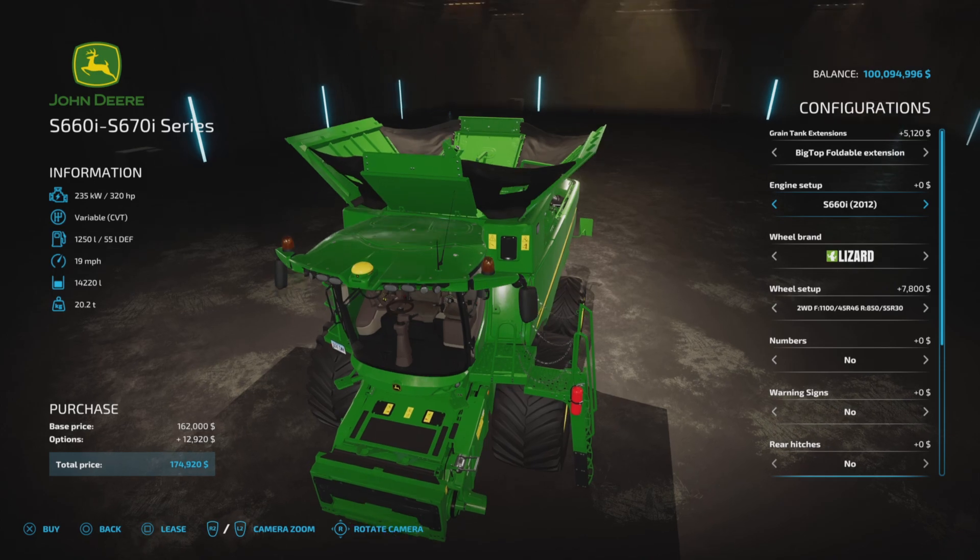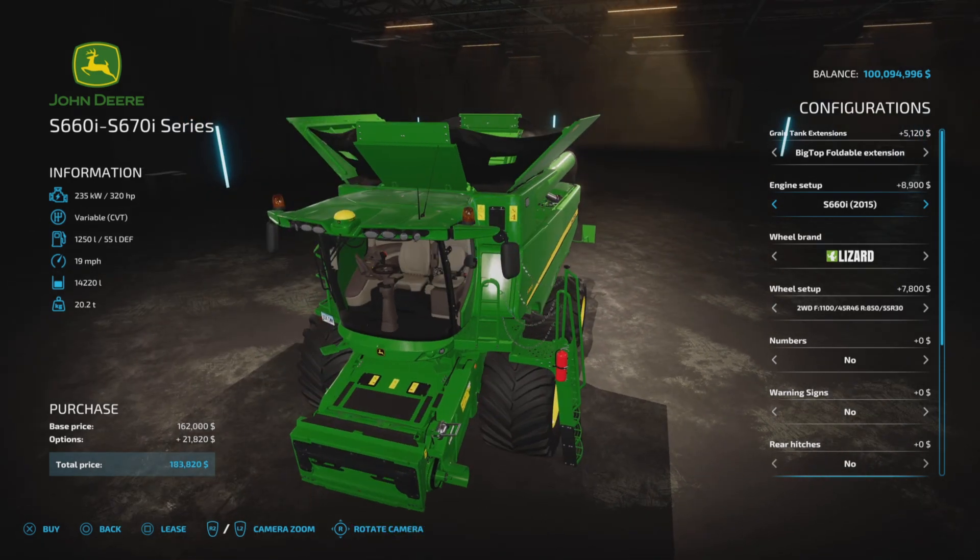No extra dollars for the standard horsepower engine, which is nice. You can bump that up to the newer 2015 model and that's going to cost you $8,900 for the same horsepower. Then 373 horsepower for $9,200 or $17,100, and $14,700 for the 2015 version. And inside, the color of the seats changes — that's how you know you have the older one or the newer one.